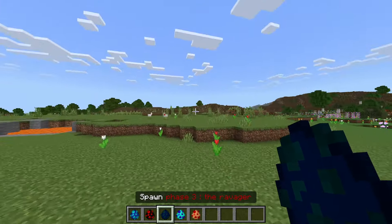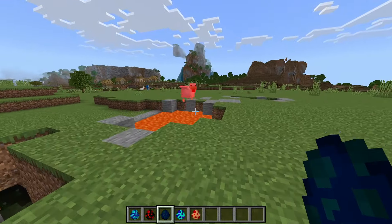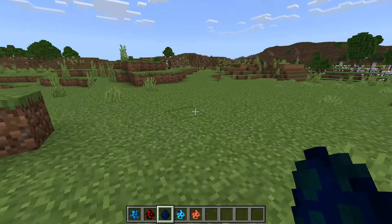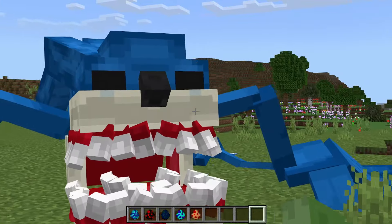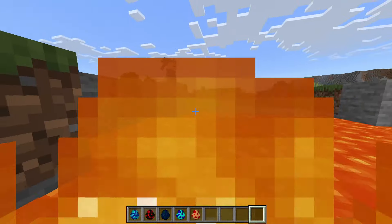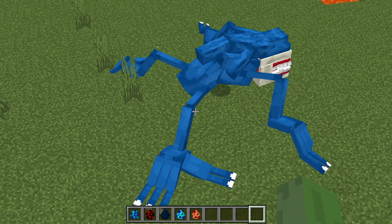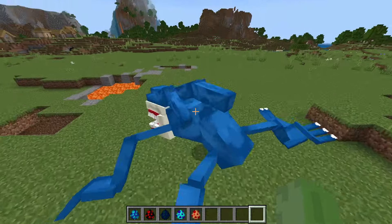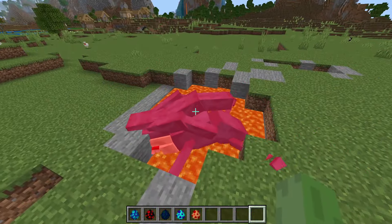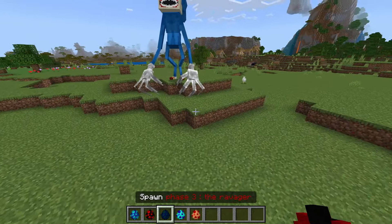Now this is Phase Three: the Ravager. Let me get this chicken out of here and put it somewhere safe. Three, two, one — wow, the eyes look so soulless. I don't remember them being completely black like that. It's crawling around on all fours — extremely creepy. And all of them seem to be drinking something.